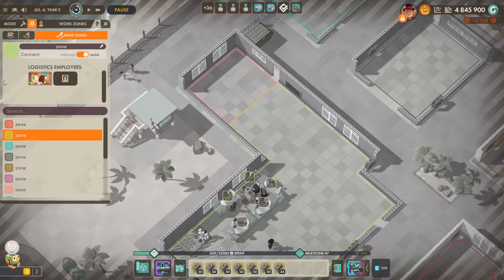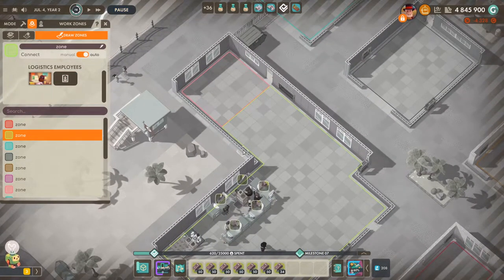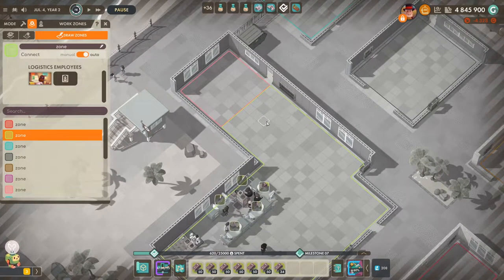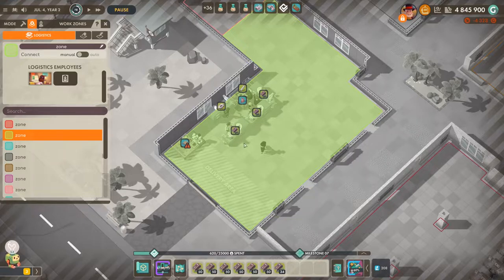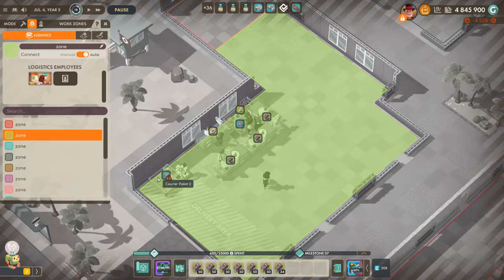Each logistics zone has employees assigned to it, just as you would have had with logistics points, except now the employee is assigned to the whole zone instead. I think that's a big improvement because it means I can hopefully save on a few logistics employees in free play. You can also see this little toggle — if you set it to manual you find the old system, but you can keep it on auto.